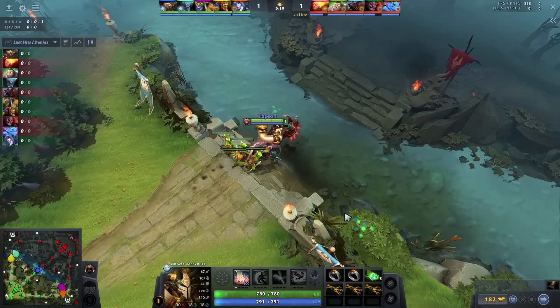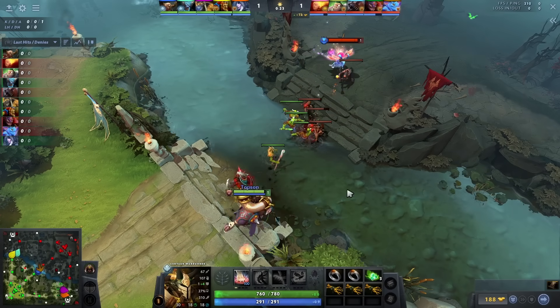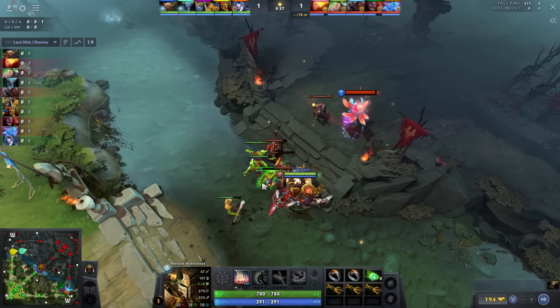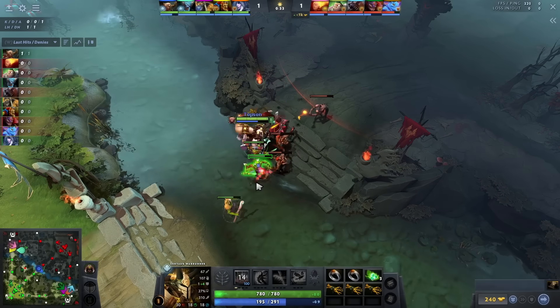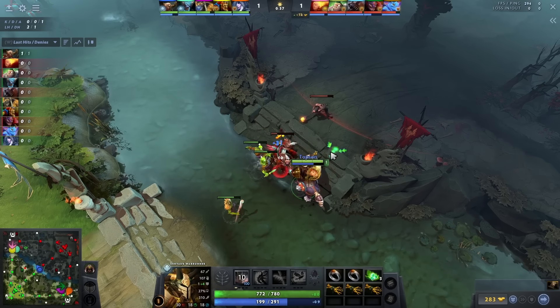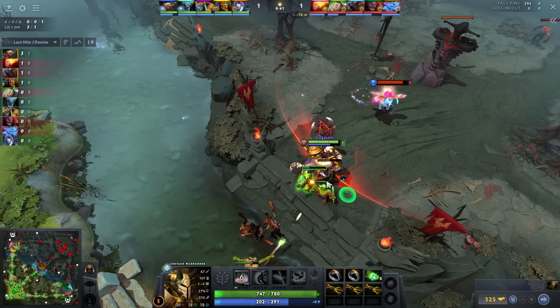Against ranged heroes, he plays technically the same but there's a twist. It's very hard to just walk up to ranged heroes and right-click them. So what Topson does is he tends to only right-click them after using Hoof Stomp. Since Hoof Stomp allows you to move while casting it, it is easy to land if the ranged hero is slightly out of position. Other than that, it's pretty much the same playstyle as against melee heroes — the only difference is the right-clicks.